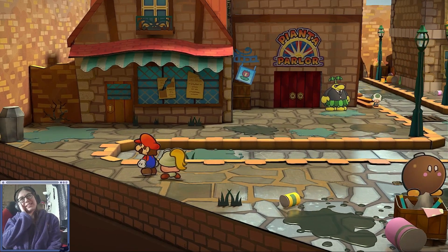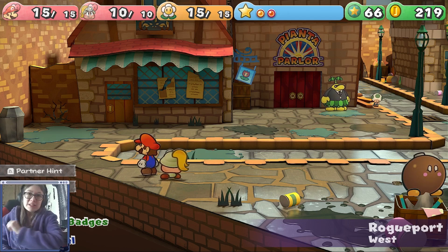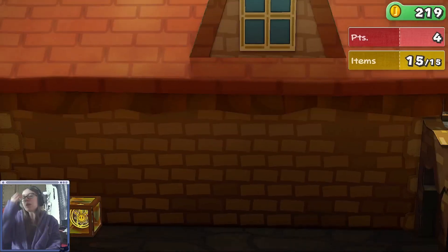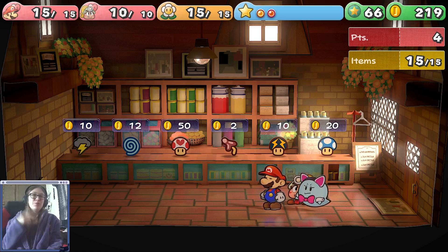Basically the cheat code is just change the time on your console. I don't actually know — can you do that with the Switch? Or is it automatic? Back in ye olden days, you could manually change the time of your console. You would get a lottery ticket, find out your numbers, and then just change the time on your console's clock until you won.